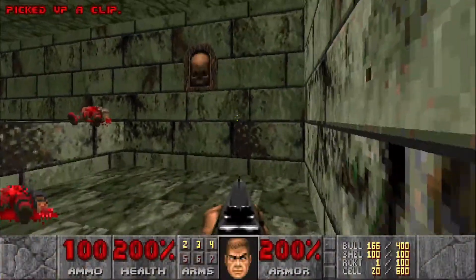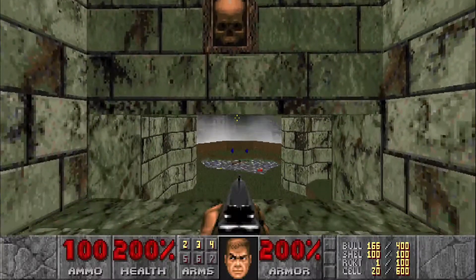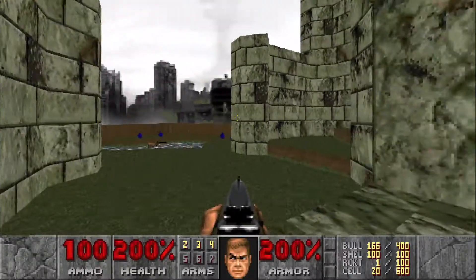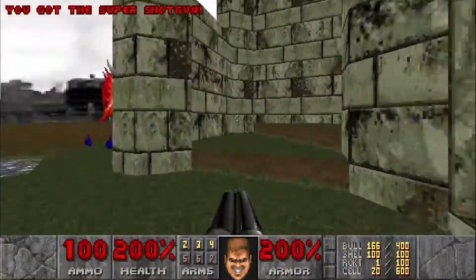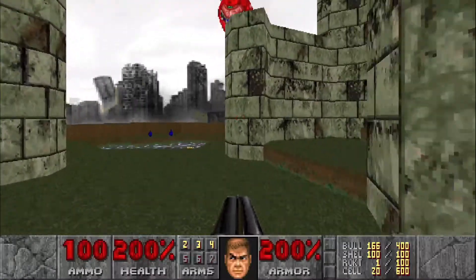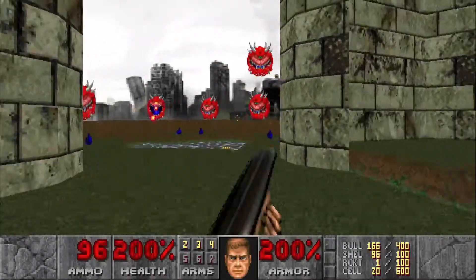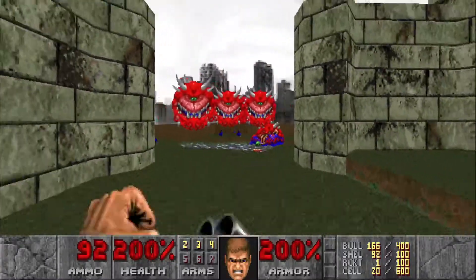We're going to hit this switch — it's going to lower us down all the way. And you can see there's a Super Shotgun there. Of course it is trapped. There's going to be some Cacodemons, and you might notice something a little bit different about them. They make a different sound, and they also make a different sound when they get hit. Definitely makes them a lot more creepy.